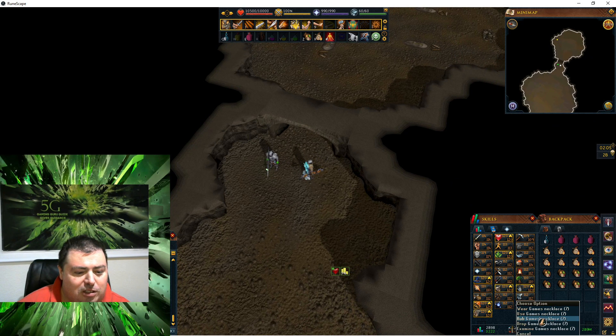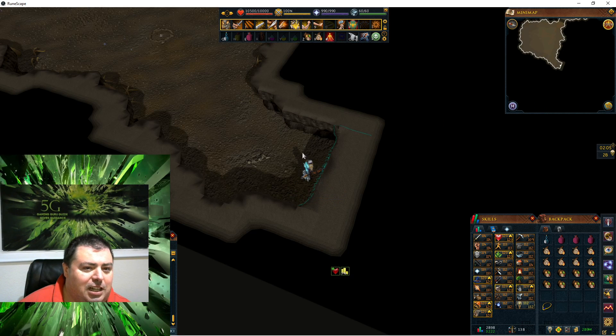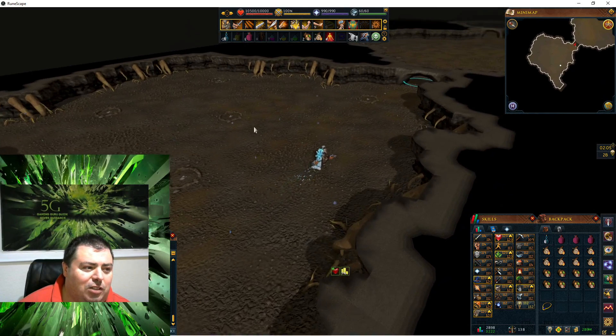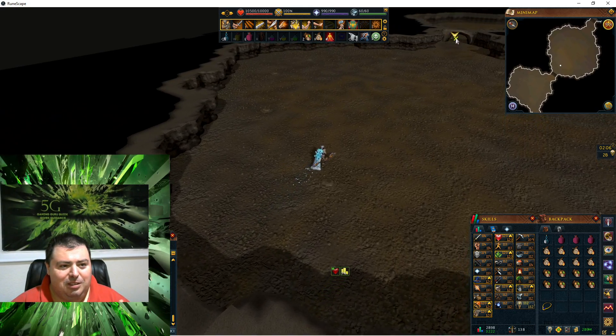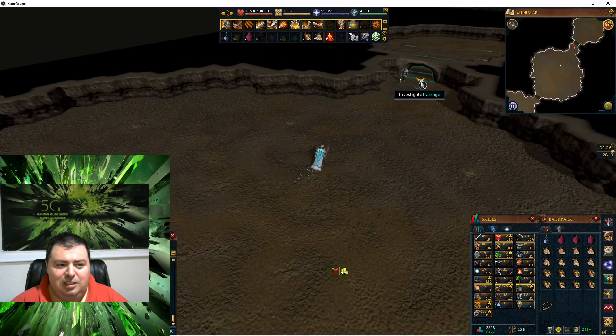There's another option. If you don't have that one unlocked yet, you can rub the game's necklace and then go to Corporeal Beast. This actually takes you to the entrance of the cave. You may remember this from the Summer's End quest, where we had a little bit of a hard time trying to set up the fires and bury the Corporeal Beast — but anyway, that quest is done.